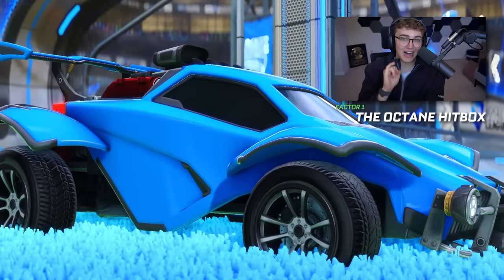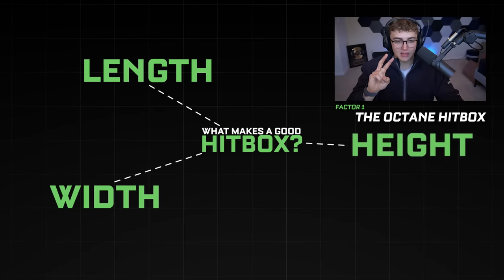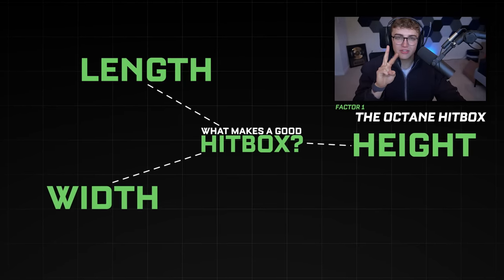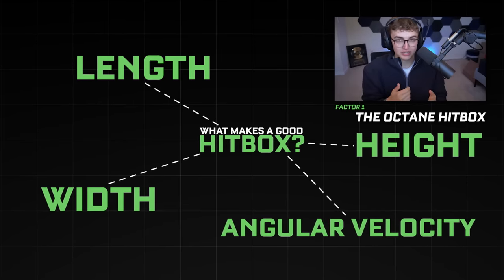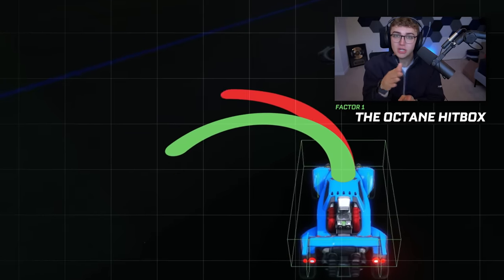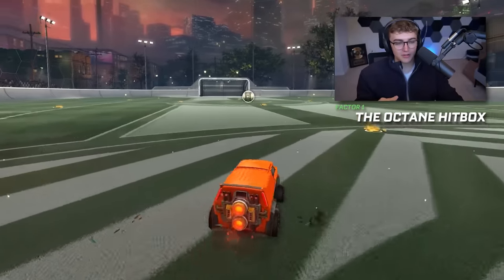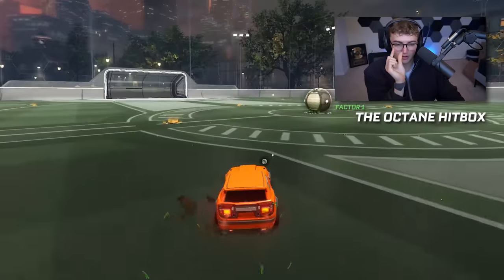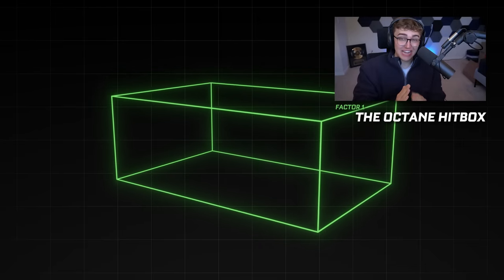There are five major factors that affect hitboxes in Rocket League: length, width, height, and then angular velocity, which is basically just turn radius or turn speed — how tight you can make your turns left and right. Turn speed is almost a non-factor because the difference between each car is so tiny. But length, height, and width actually vary a ton between different cars.